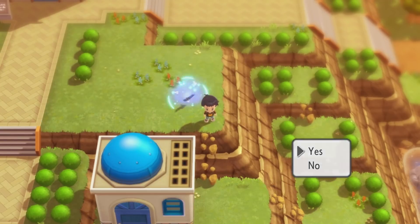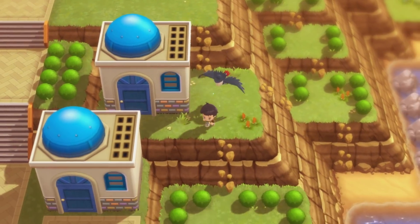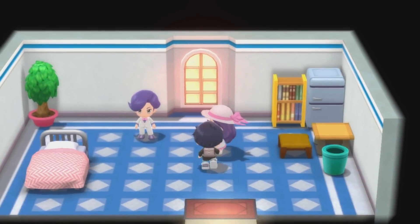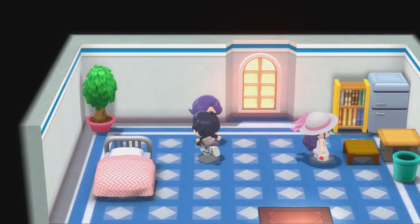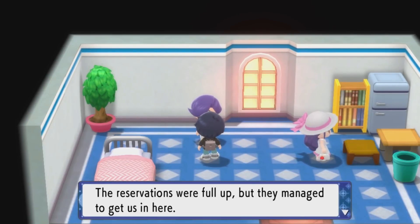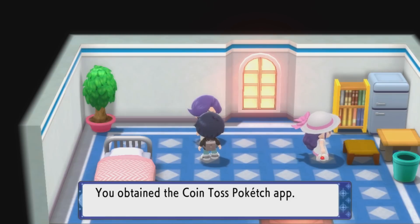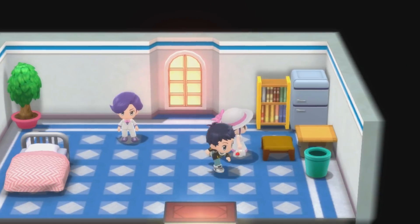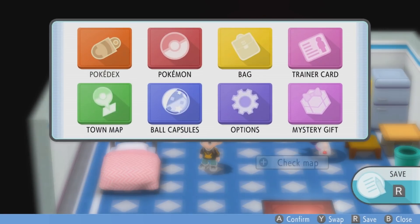There's a lot of rocks here on Route 214, or the Valor Lakefront. This house was inaccessible until you had Rock Climb - there just wasn't a way to get there. A couple inside says the coin toss app is why they ended up in this musty old suite. They give you the Coin Toss Poketch app - they don't need it anymore. There's a Max Revive in their trash! When you're so rich you throw away Max Revives.